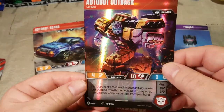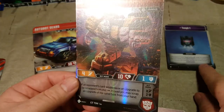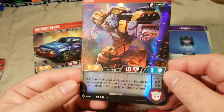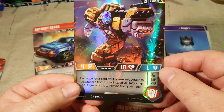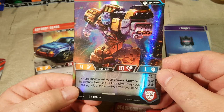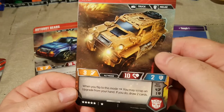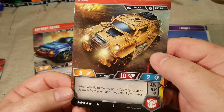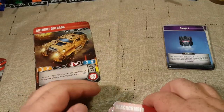Now we have Autobot Outback, and I do have his stratagem, which is pretty cool. If an opponent's card would cause an upgrade to be scrapped from this, instead you may scrap an upgrade of the same type from your hand. His alt mode: when you flip to this mode, you may scrap an upgrade from your hand — if you do, draw two cards.